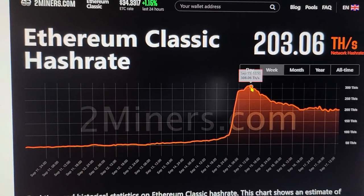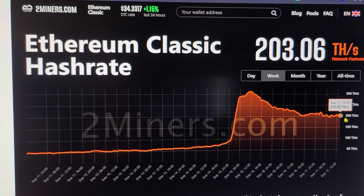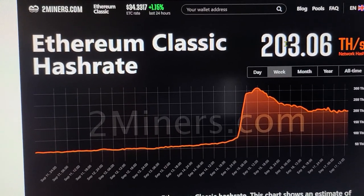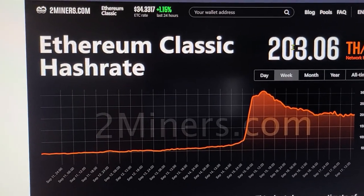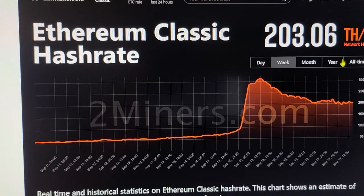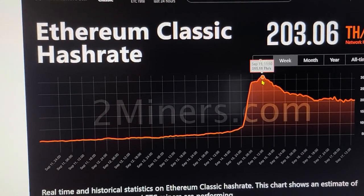Ethereum Classic is coming down. I thought it would be up around $450 — if it took half the hash rate from Ethereum, that would put it at $450,500 terahash. But it is down at $200. Look at that.